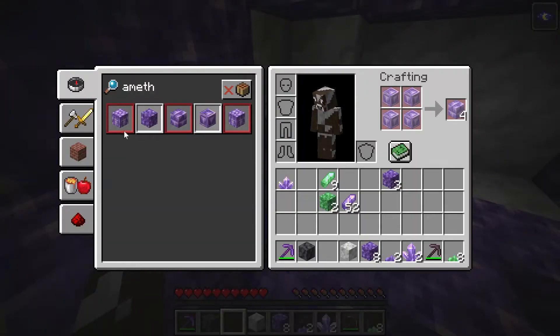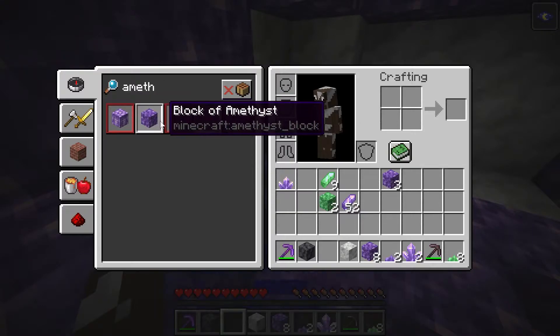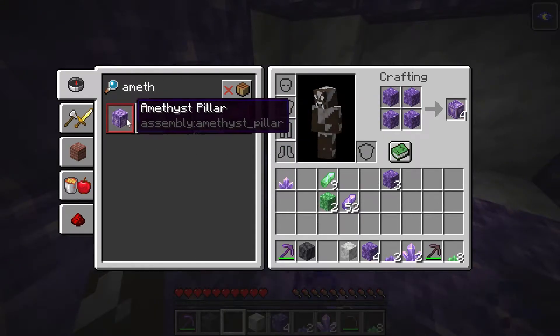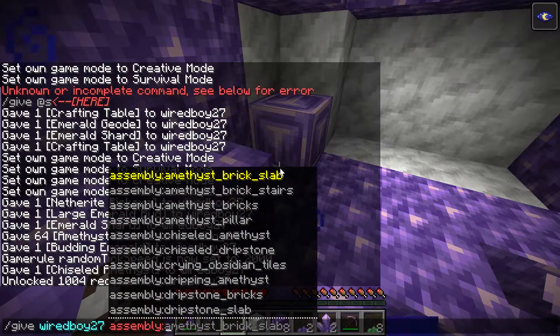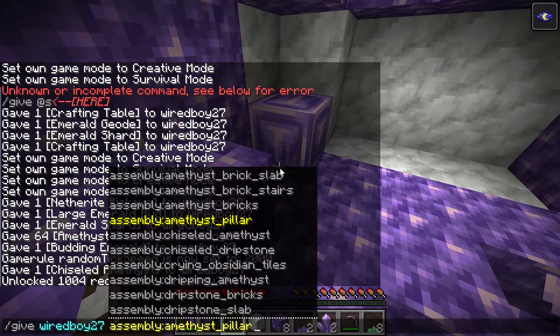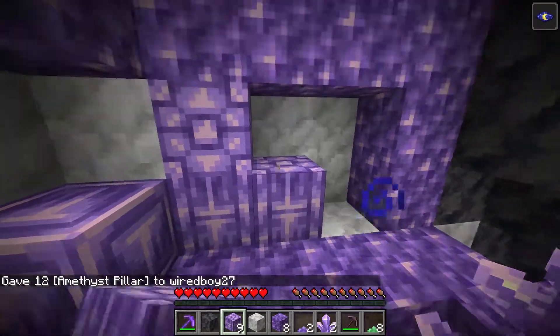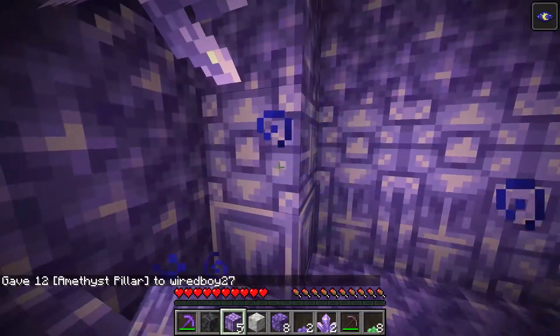This other mod we've got called Assembly does have some blocks registered. We can see we've got the pillar block, regular bricks, and chiseled variants. Let's take a look at the pillar block. These are the blocks that get added by Assembly - let's take some pillars and have a look at these.